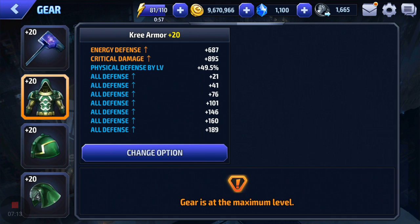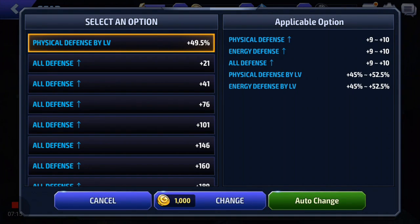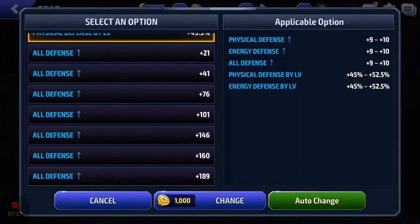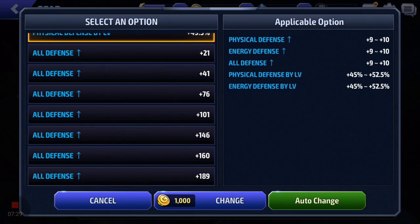Moving down — the consensus amongst most players is that you either want to roll physical defense by level or energy defense by level for the very first option on the defense gear, the armor gear. Then the rest should all be all defense. Don't roll physical defense or energy defense for those slots — you need to roll all defense because it double dips and you're getting twice the bang for the same buck.